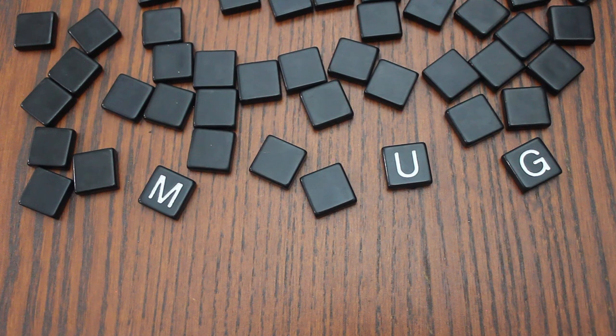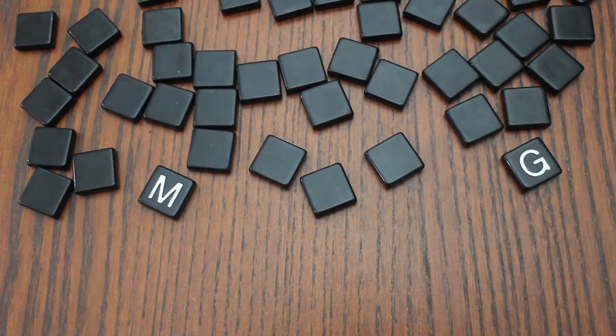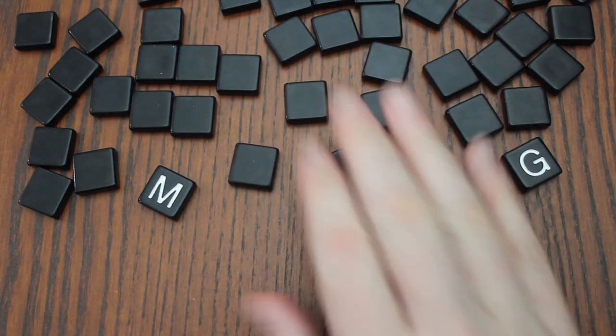If two players ever claim valid words at the same time, flip the most recently revealed tile face down, mix it back in, and then continue revealing tiles.